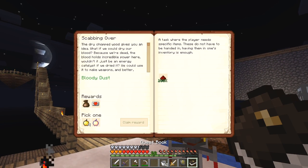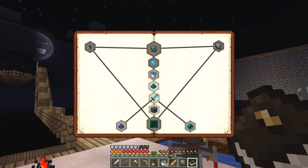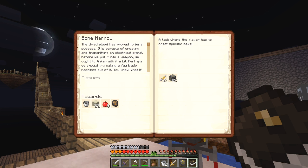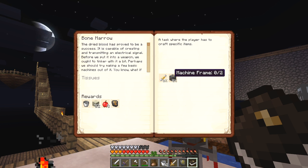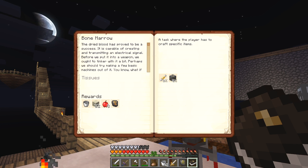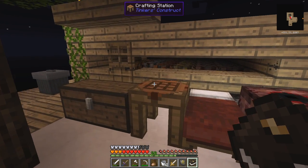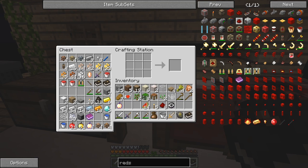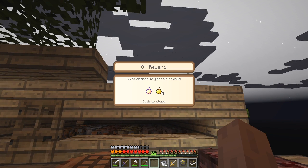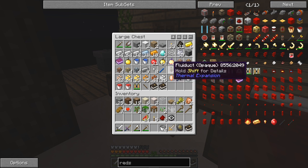Let's check the quest book — 100%, eight out of eight. Let's take the notch apple as a reward. Scabbing Over is now done and that opens up Bone Marrow. In Bone Marrow I've got to make two pneumatic servos and two machine frames, and I'll get a lava signal which is very useful. I checked my bag and got four golden apples and one notch apple.